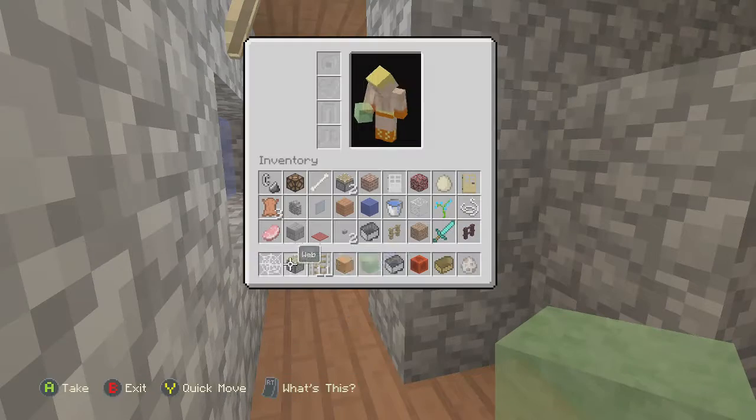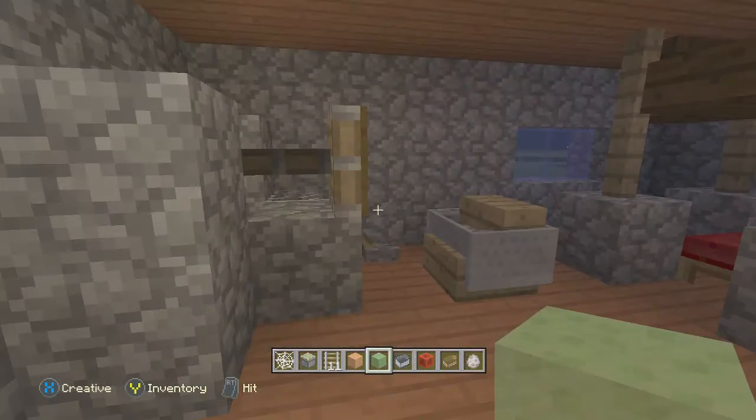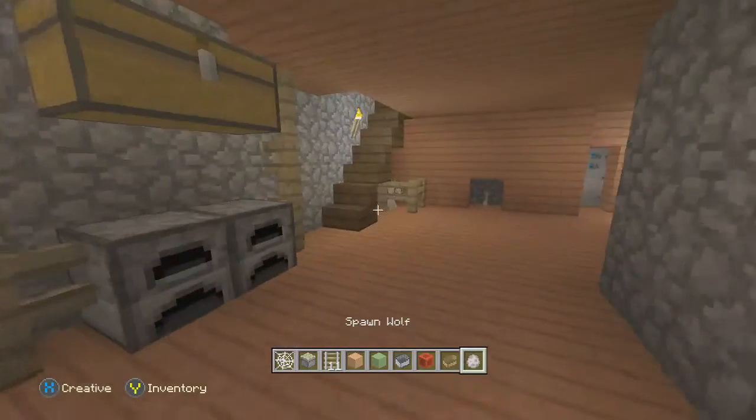Oh yeah, it's easy. You just need three rails, one piston, and — wait, not seven — three blocks of your choice, a redstone torch, and a minecart. Of course. And that's all. And I have my puppy right here.